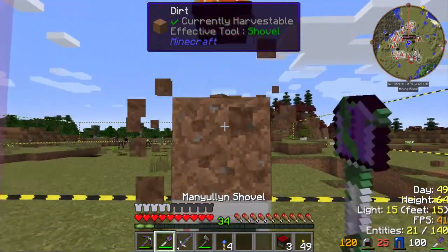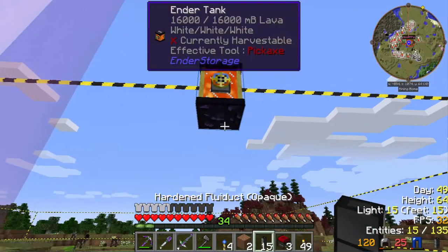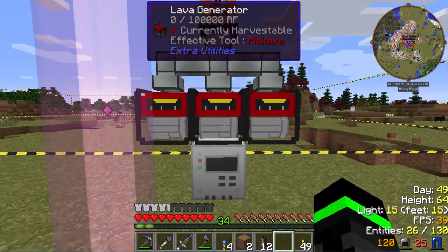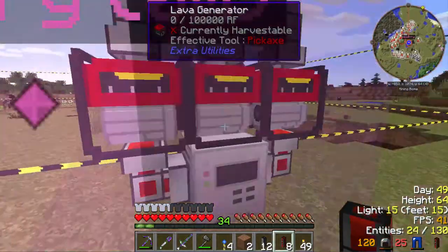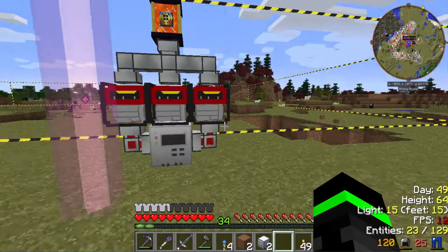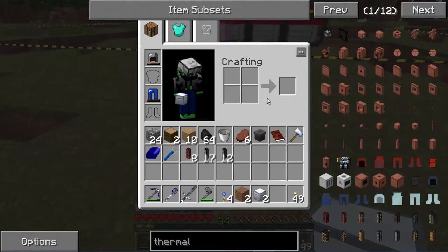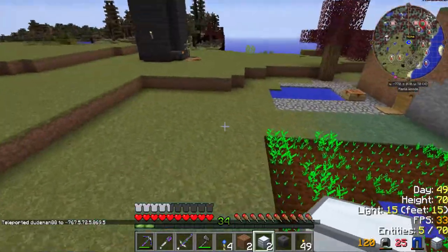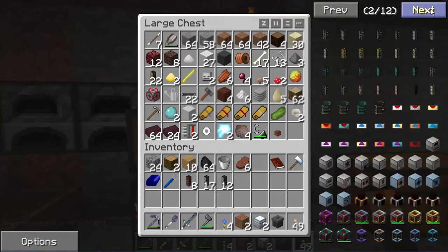There we go, sweet. Hardened fluid ducts — this will work. You can simply do that. There we go, now we can get this started. But first — I really wish there were barrels, man! Because this is going to mine pretty damn fast. I forgot one thing — I need freaking servos for thermal expansion so I can route where these things go.